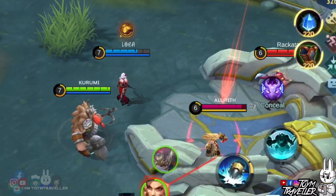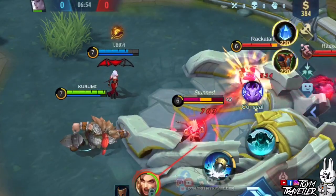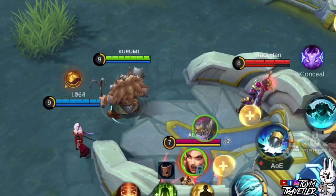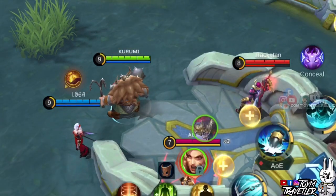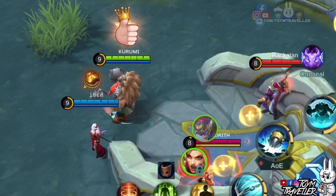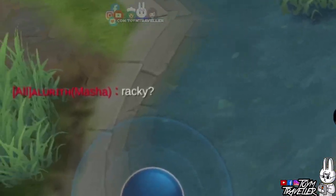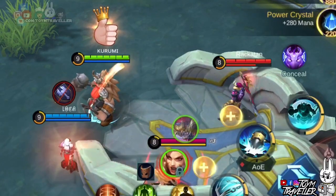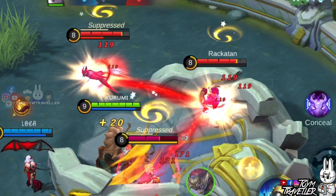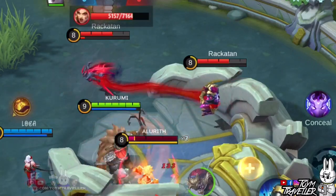Next, we tested Franco. We tried if Franco's hook would also pull the other cursed enemies. The initial target was the only one pulled, but the other two experienced a stun effect. Then we tested Franco's ultimate — and all cursed heroes were held by Franco. In short, with Carmilla's ultimate skill, it's like making Franco's ultimate an area-of-effect ability. Amazing!